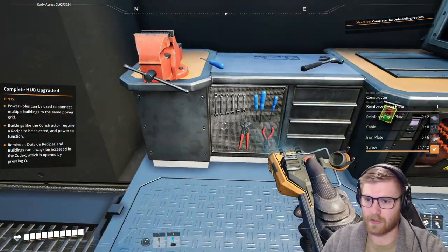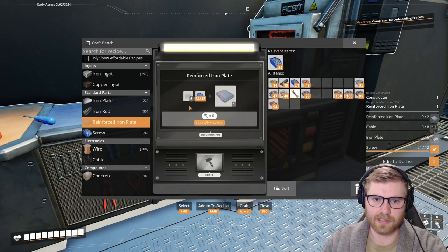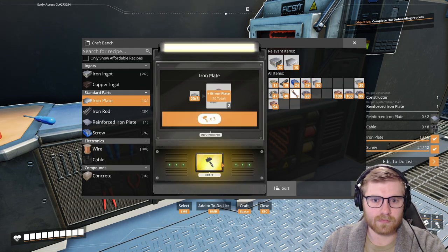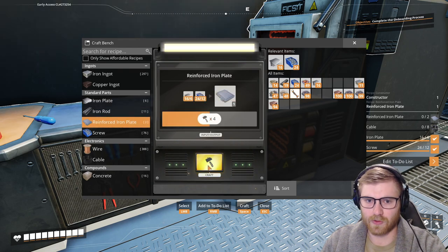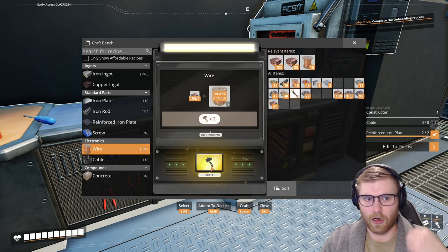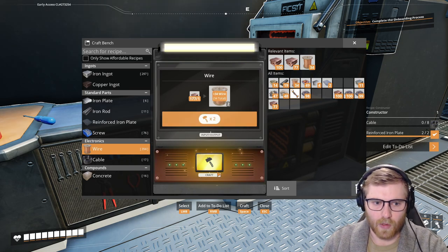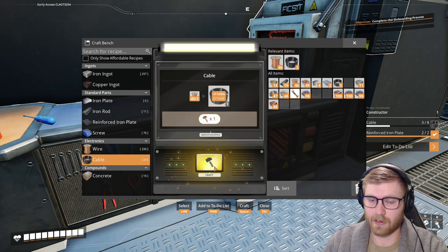That's this right here — we just need some iron plates, easy enough. How many reinforced plates do we need? Two. There's one, there's two. Then we need a bunch of cable. We could probably make all of our copper into wire — if we only really use copper for wire, we might as well make everything into wire. That might be our first automatic constructor.